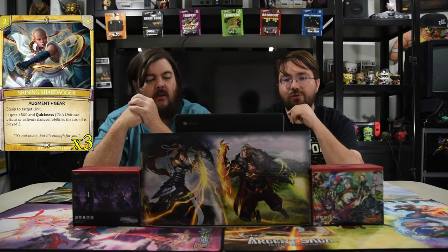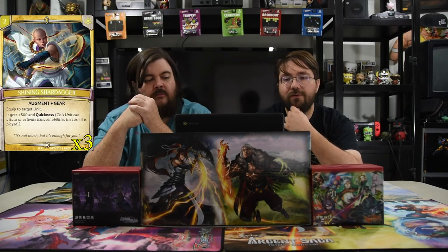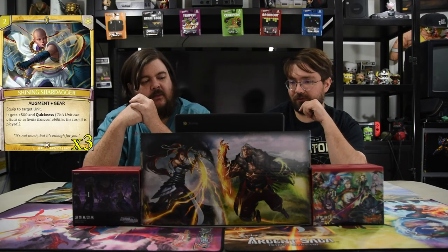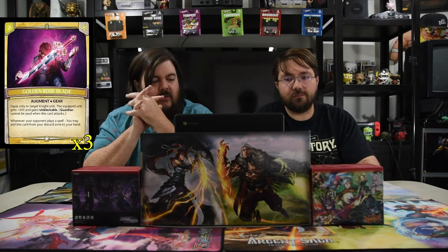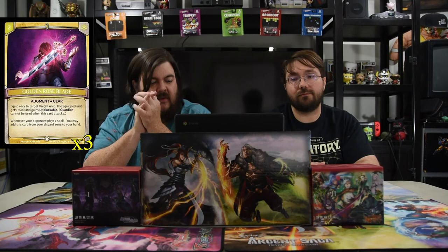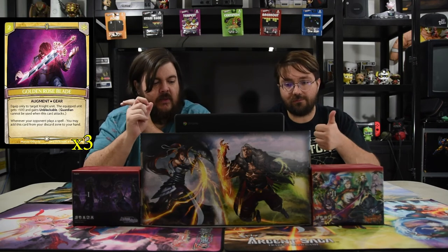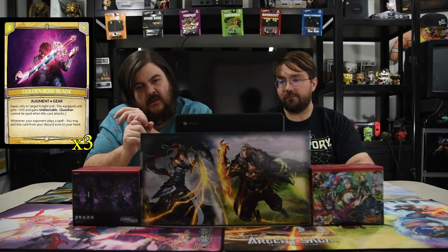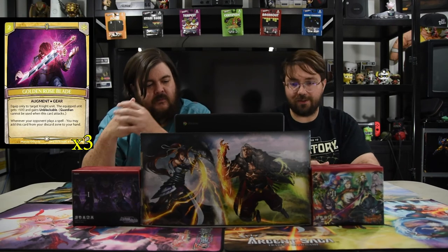Next is the Shining Shard Dagger — a two-drop augment that gives plus 500 and Quickness. This is the winner — it will win you games and is definitely one of the best gears. After that, the Golden Rose Blade is a two-mana augment gear that equips to a knight unit. The equipped unit gets plus 500 and Unblockable, and whenever your opponent plays a spell you may add this card from the discard to your hand — another way to trigger Liam and keep generating value.